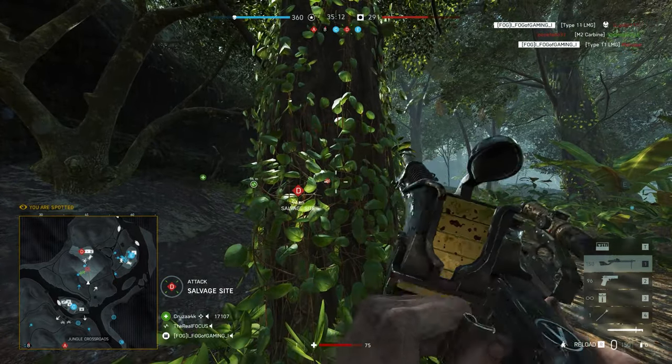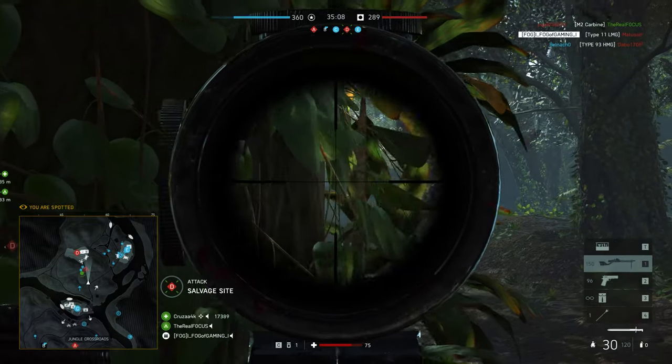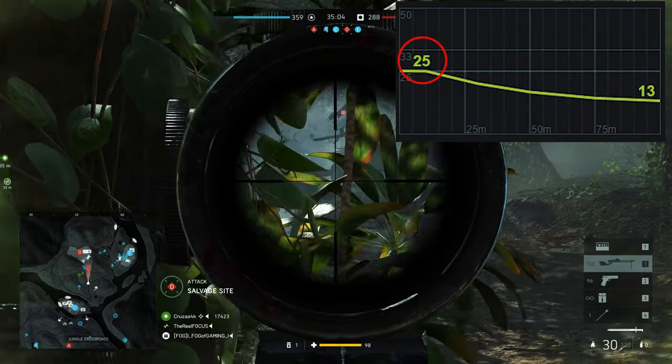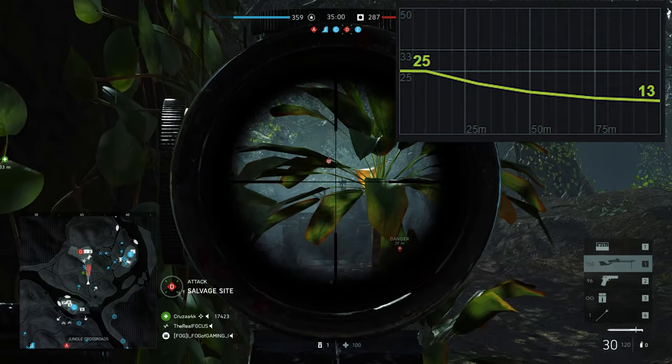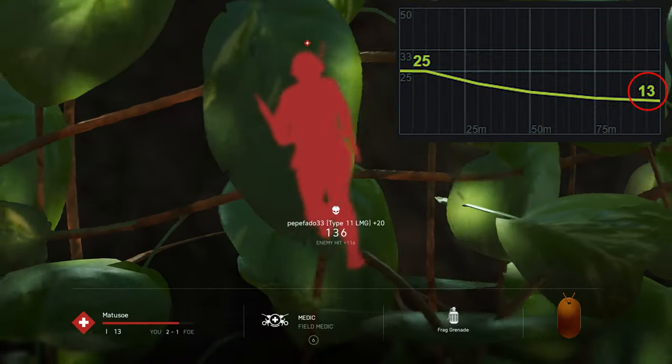When it comes to damage, pretty much all the LMGs have identical damage outputs and the Type 11 is no exception. It deals a maximum of 25 damage points from point-blank range up to 10 meters. Beyond this, the damage steadily decreases until it reaches the minimum of 13 damage points at 100 meters and beyond.